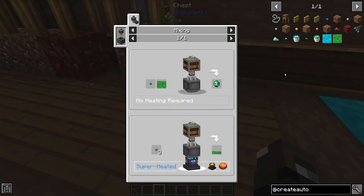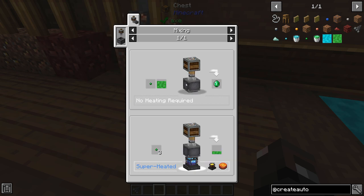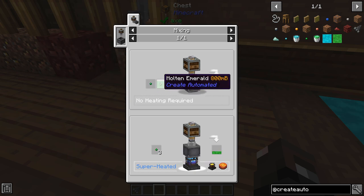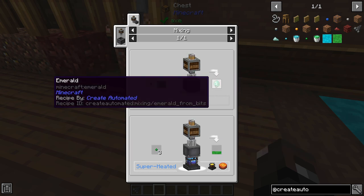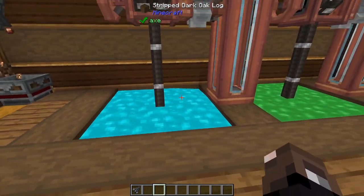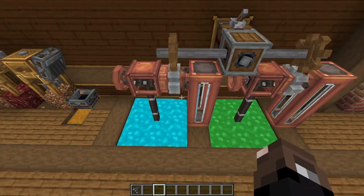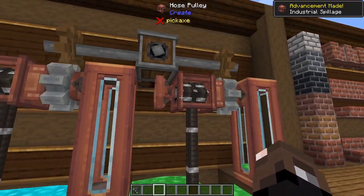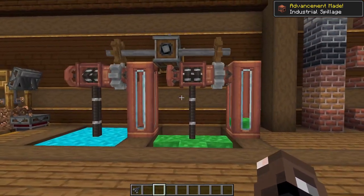For diamonds and emeralds it takes a second step — you take three bits, superheat them to get molten emerald, and then combine 800 millibuckets with one emerald bit to get your emerald. What's cool about the superheated emerald and diamond is that it actually works as a regular Create liquid, so you can hook it up to a pump and pump it into a fluid tank.